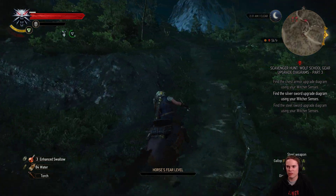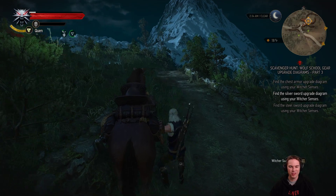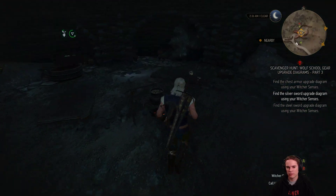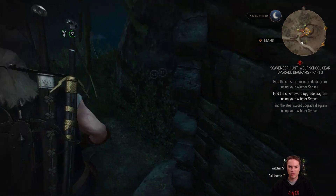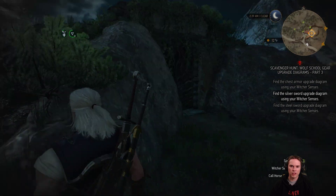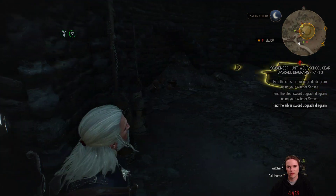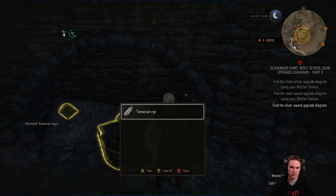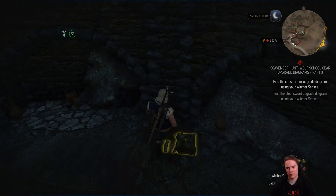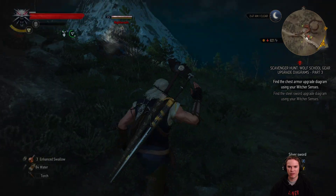Hang on, this looks like a path into the mountains — I've got to take this. It leads to where I want to be; I thought I'd found something off the beaten track. We should take a look with Witcher senses on the outside of these things just in case. There we go — the Wolven Silver Sword, Superior. Take the bread. That was a lot easier than I expected — that's probably why it didn't have a difficulty rating.